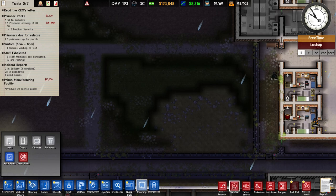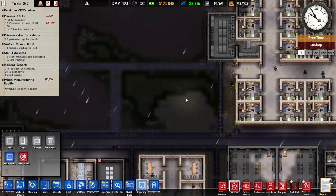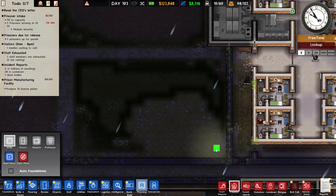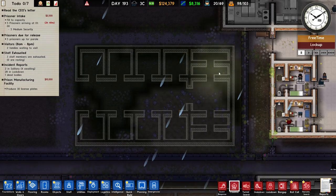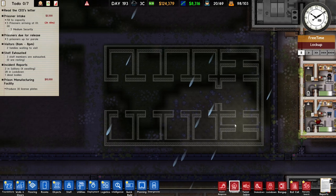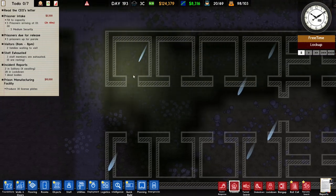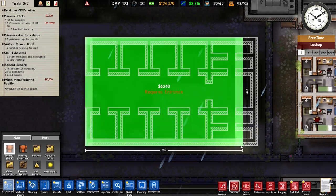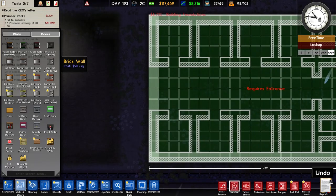Instead of giving them individual cells, I want to put them in dormitories where they'll be sharing a space with each other. I'm going to plan a dormitory out. This is what it's going to look like — I made a separate bathroom and shower area. I'm going to put some showers, some toilets, and this is going to be the sleeping area with beds and items like a radio and bookshelf that will increase the room quality of this dormitory.